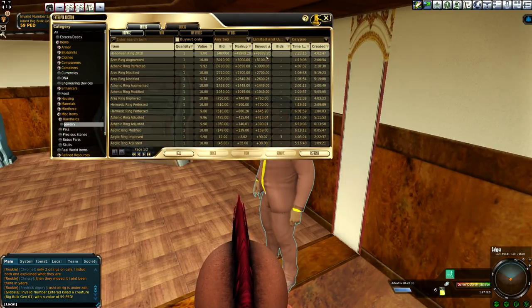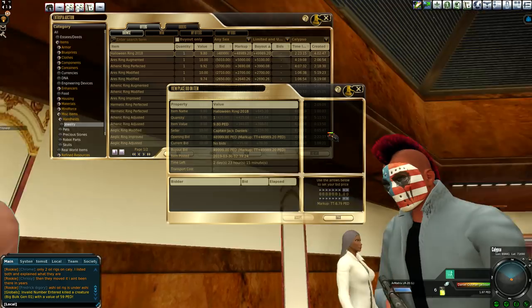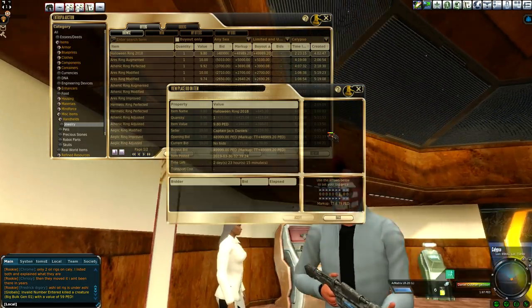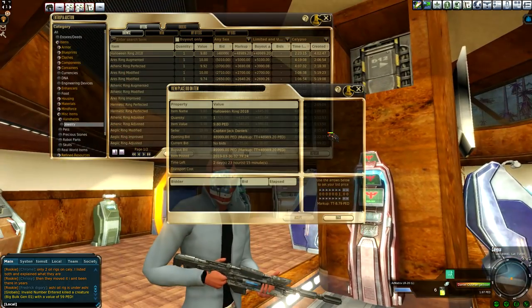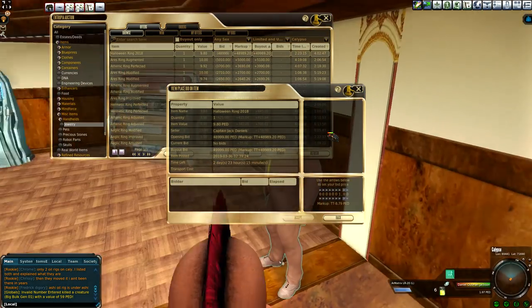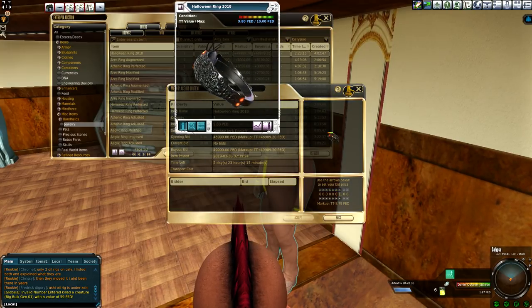Now let's order these things out. You can see there's some really expensive ones — this one is 50,000 PEDs for a Halloween ring. It looks cool, but like I've got one equipped on my avatar. Can you really see it? No, you can't see rings. So there's no real advantage looks-wise to whether your ring looks cool or not, so don't really take that into consideration.